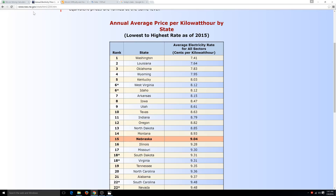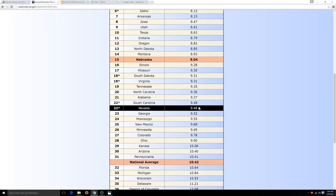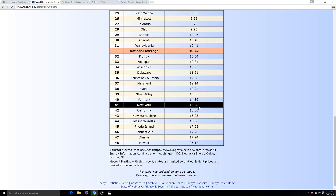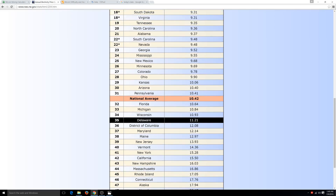This is neo.ne.gov — I'll put the links down in the description. If you live in any one of these states with cheap power, you should strongly think about Bitcoin mining. I personally live in North Carolina, which is 9.3 cents per kilowatt — not bad, I'm not complaining. Hawaii's power is very expensive, Alaska of course, Connecticut and Rhode Island as well. These are the average power costs per kilowatt — pick your state and take this number.